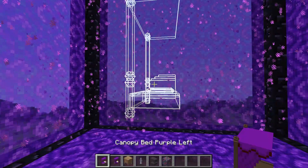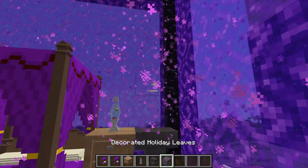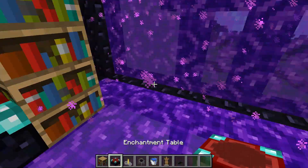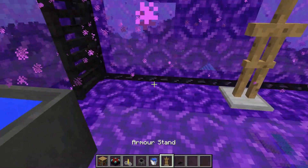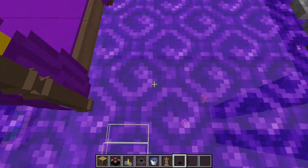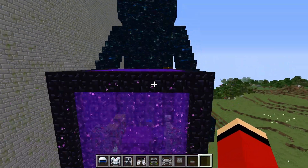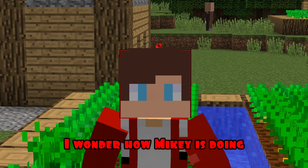It's time for furniture. I'm putting up a bed, a bedside table, and a lamp. I put anvils and decorate them with foliage. Now I'm putting up bookshelves as well as an enchanted table. I put a brewing stand and a boiler, pouring water. I'm putting up racks for armor and laying a bear skin on the floor. I'm hanging up my armor. Great, my end portal is ready! I wonder how Mikey's doing.